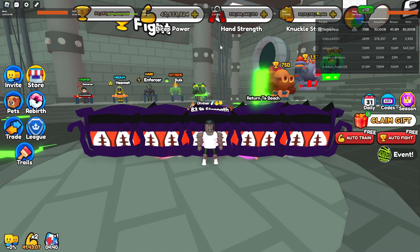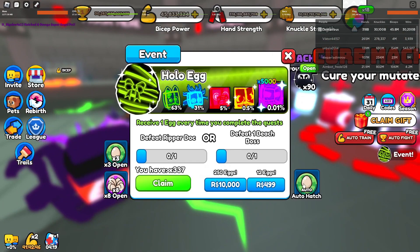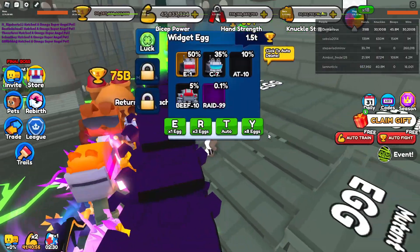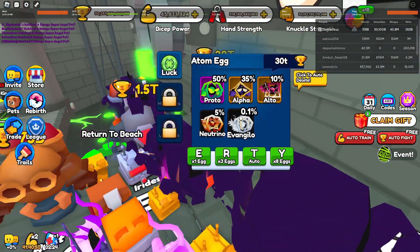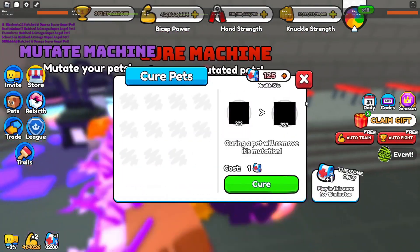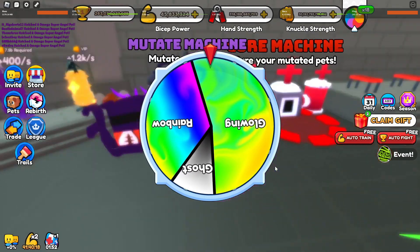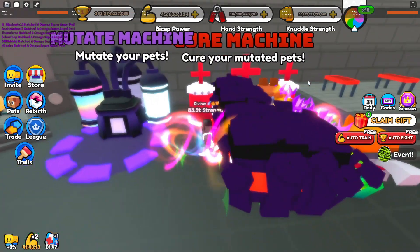First, let's go open some eggs because I might get the new holodominus. Did you know 99% of gamblers quit before they hit big? Let me quickly hatch some eggs, then I'll be right back. So I've hatched like 1,000 eggs or something like that. What you need to do is purchase some eggs, then cure your best pet. Go to the mutate machine, then pick your best pet to mutate. Use five pets that you don't need for this because this is important. Then hit the big green mutate button.